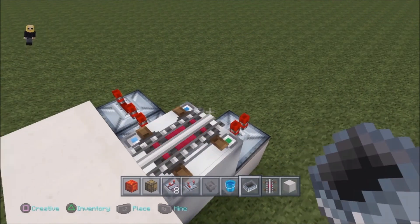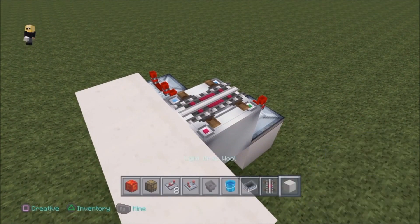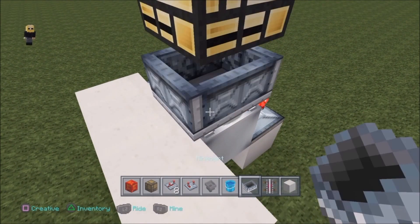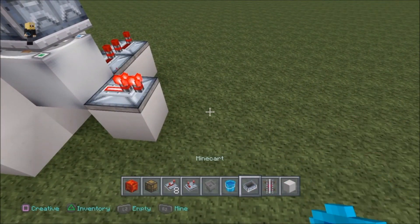Now I have an activator rail on top of the dispenser by crouch placing, and now I can simply put my cart on top. And as you can see, it will light all this stuff up — even the lamp on the top — and the repeater here as well.